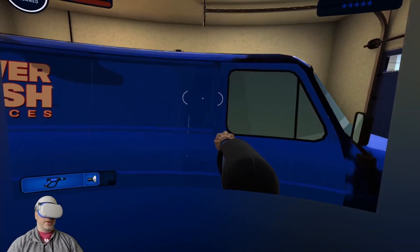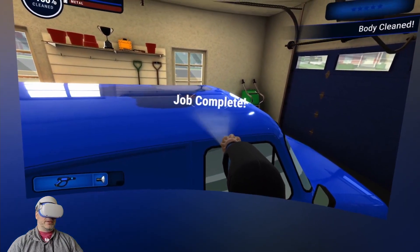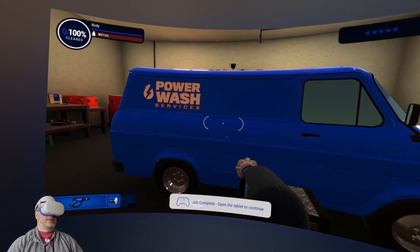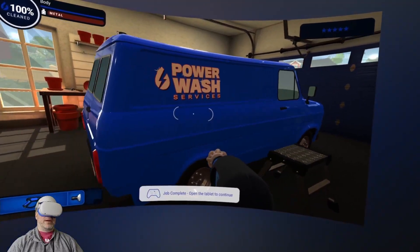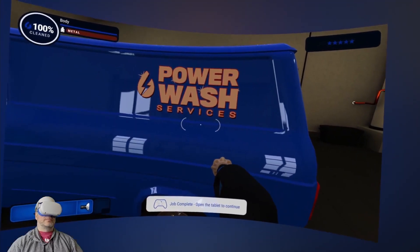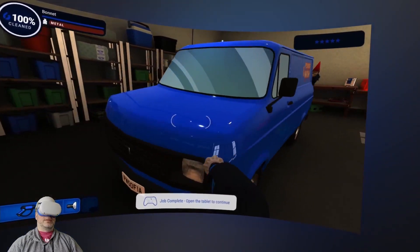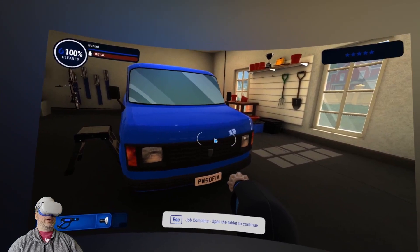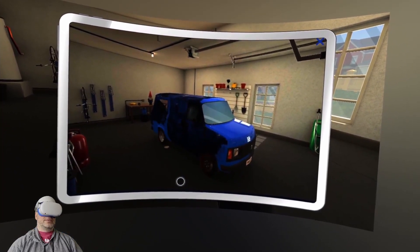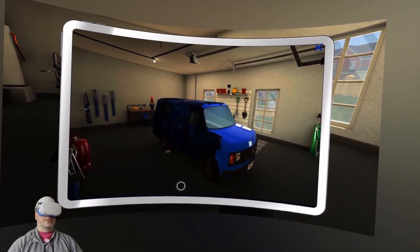Now I'm going to climb up on here, and you can see the grime of years on the roof — and wow, job complete! Let's walk around this beautiful shiny van. This is the work we did, this is the nice power wash we have made. We're going to open the tablet here and you can see the progress — cleaning off this gorgeous grimy van.